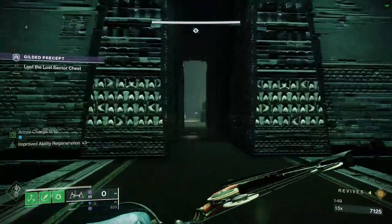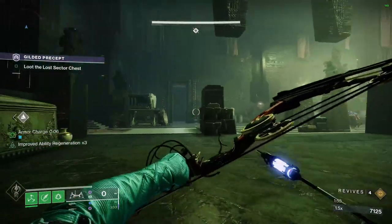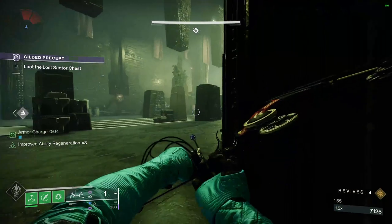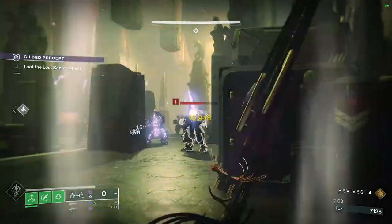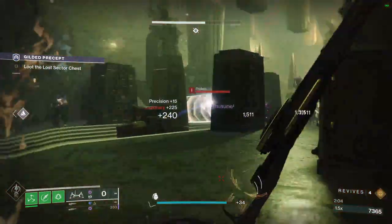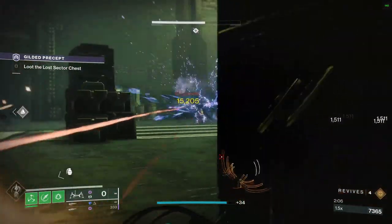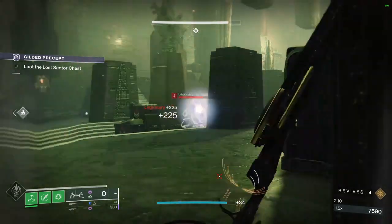We're about to go into the trickiest room of this legendary lost sector. When these pillars come down, enemies will spawn out of them — stay here so you won't get enemies hitting you from the back. Work your way through the enemies. Just really hoping I don't die here because of those grenades.